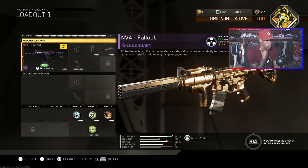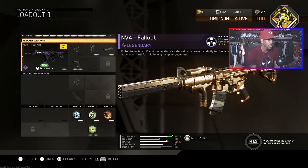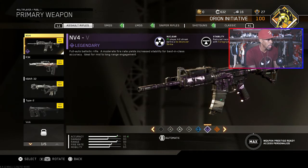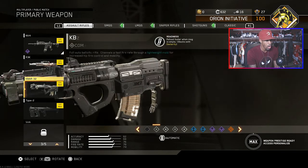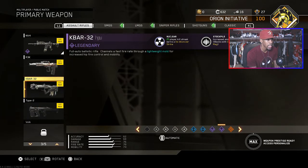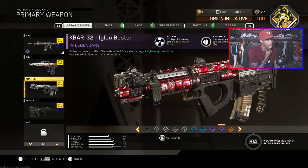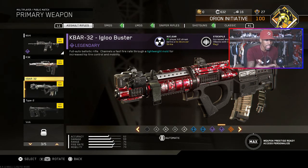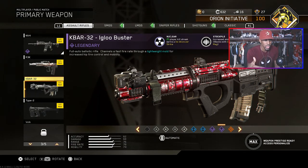To get a de-atomizer strike, you have to have a certain variant gun — whether it's the MV4 Fallout, the R3K Wasteland, the K-Bar 32 Bunker Buster, or the K-Bar Igloo Buster. The Igloo Buster came out during the holidays at Christmas. A lot of people still use it — it's red with icicles on it, and the scope has an icicle design you can see through.